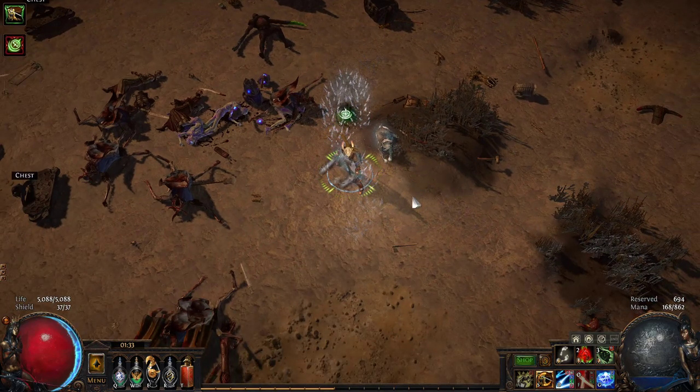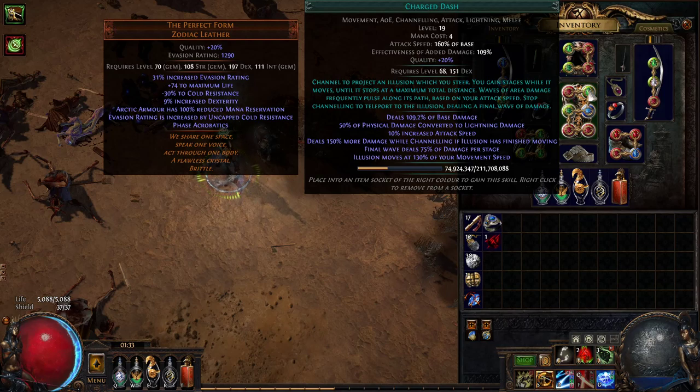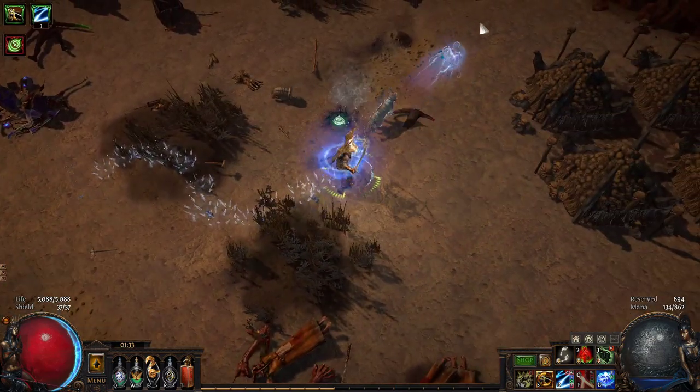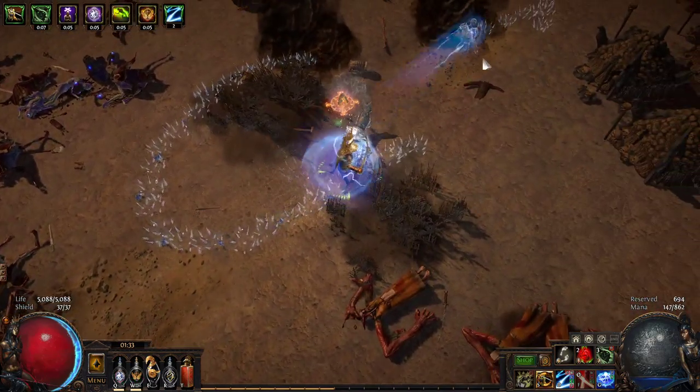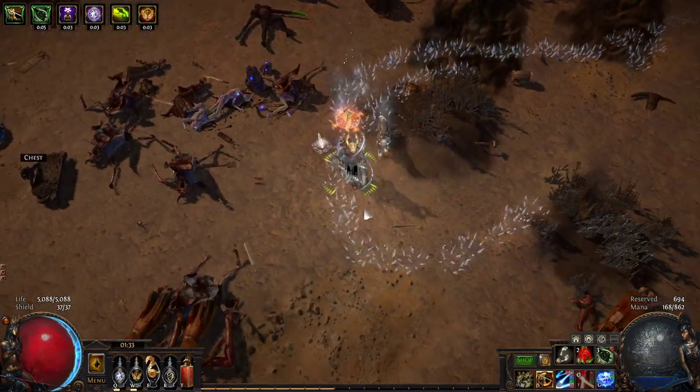The skill moves at 130% of your movement speed — basically a 30% more movement speed multiplier. So I'm running, and this is 30% faster. Even with Quicksilver up, it's still 30% faster. It's a 30% more multiplier.